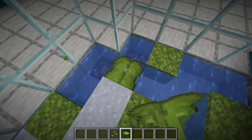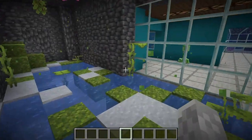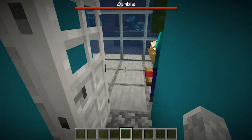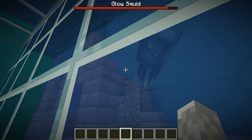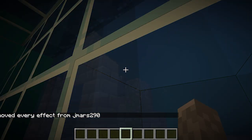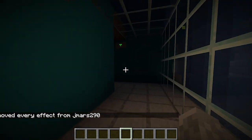The axolotls will come in here eventually - I'll get Blue Pug to finish that, but it looks alright for now. I'll clear my effects. This is what the aquarium looks like at night - it's quite nice.